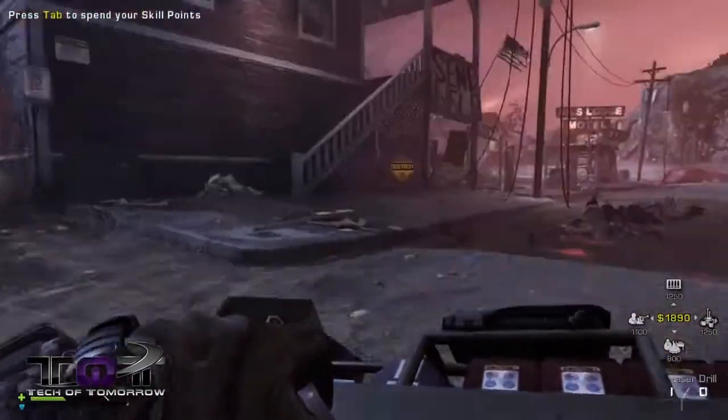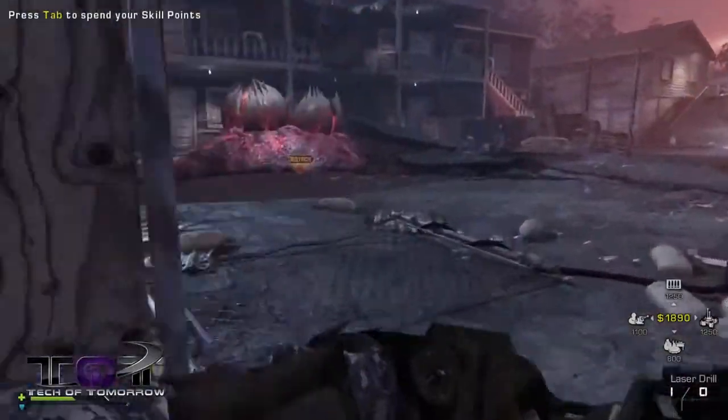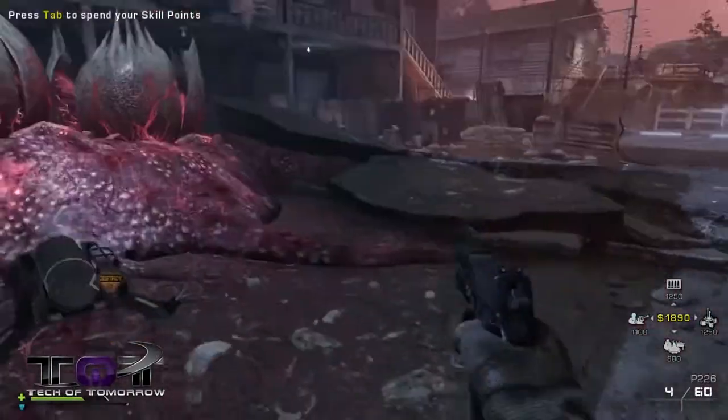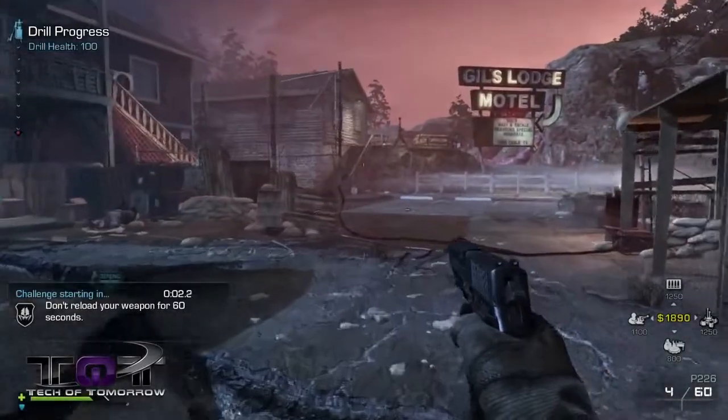This is really reminiscent of the Zombies mode traditionally in Treyarch-made Call of Duty games, in which players start off with bare-bones supplies and use money gained from killing aliens to purchase new guns or use special abilities. You can also level up mid-match to improve how some of your class abilities and perks work.